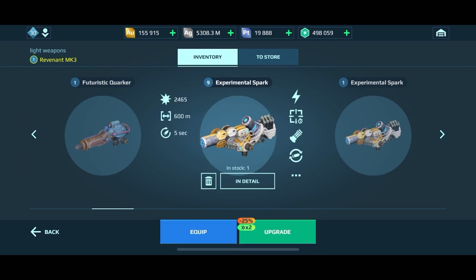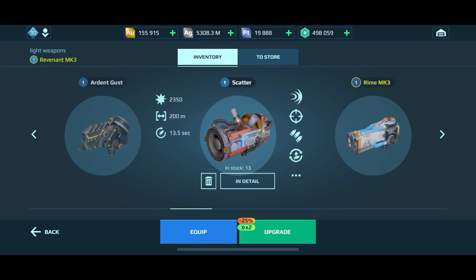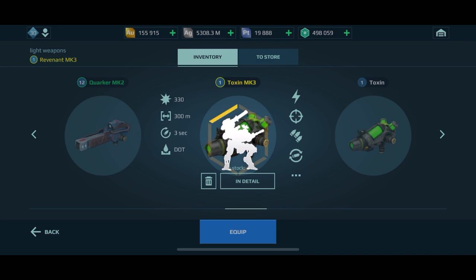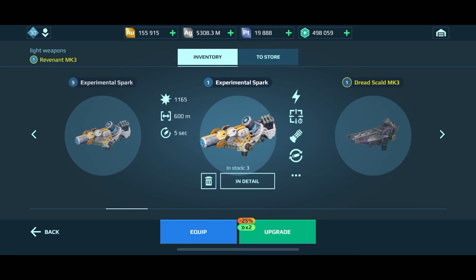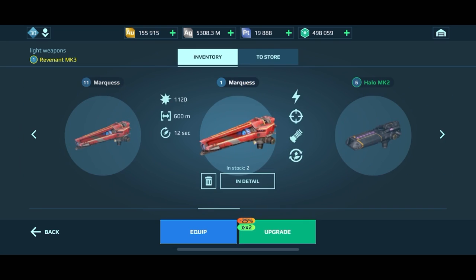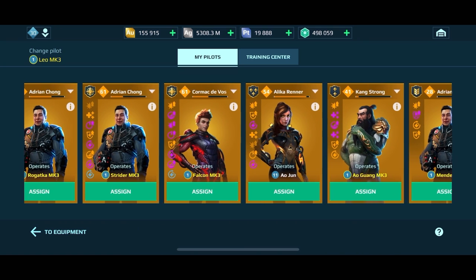Before I learned these little tricks and tactics, it would take anywhere from 50,000 to 65,000 gold to max out a pilot. These are things I've learned over my experience playing this game and I just want to share them with you guys in the hopes that it helps you save gold, manage your resources, and become a stronger overall player.